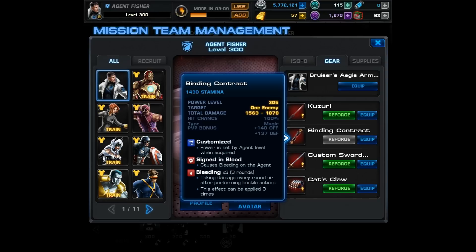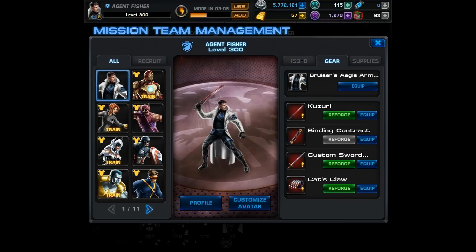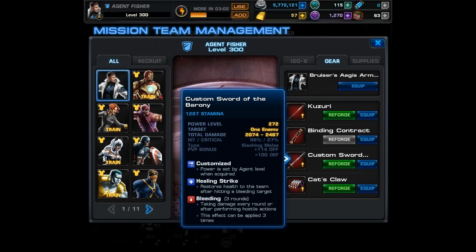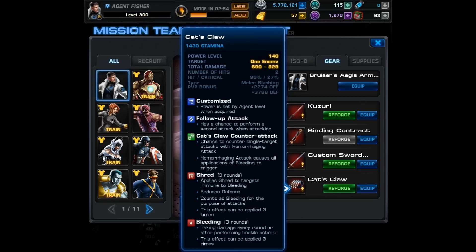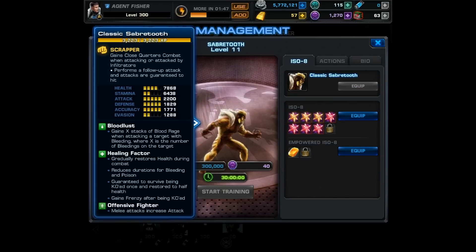Next we're using the Binding Contract — you can place bleeding x3 on one enemy. In the third slot we're using the Custom Sword of the Barony, which has a healing strike that restores health to the team after hitting a bleeding target and causes bleeding. And lastly we're using the Cat's Claw: it has a chance to perform a follow-up, a chance to counter attack with a hemorrhaging attack, and causes shred or bleeding. This one needs reforged really badly as well.